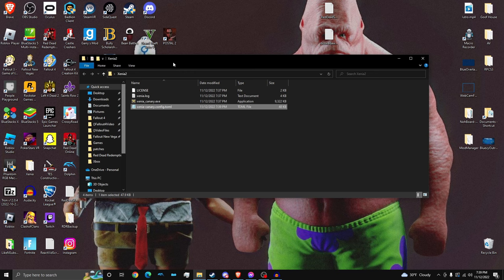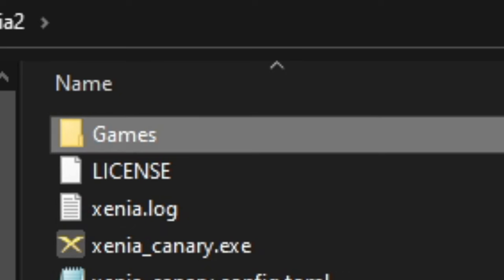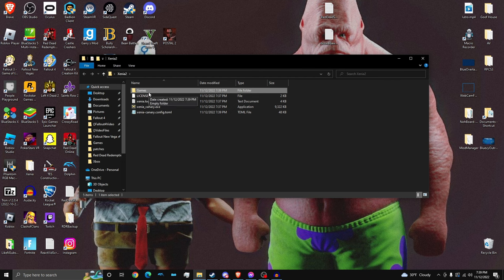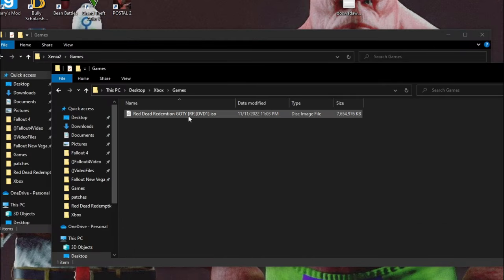So now you need to download your first game. In the Xenia folder, we're going to make a folder called Games. The reason we're doing this is to easily organize our games — all the ISOs we download will be in here. I'm not going to tell you where to get Red Dead 1 for legal reasons. So I have my Red Dead Redemption Game of the Year ISO right here.